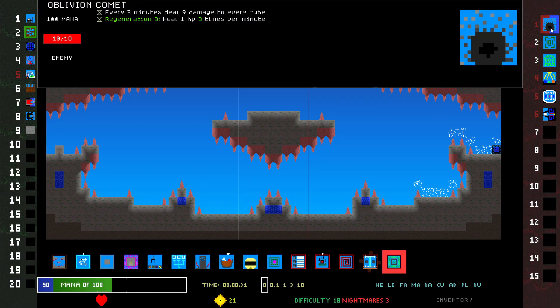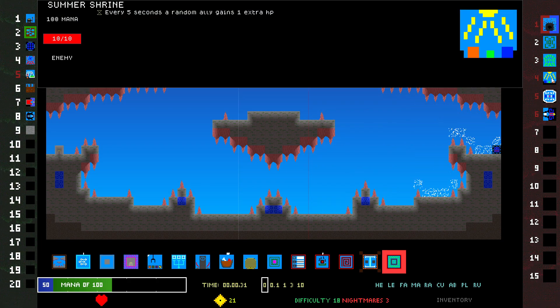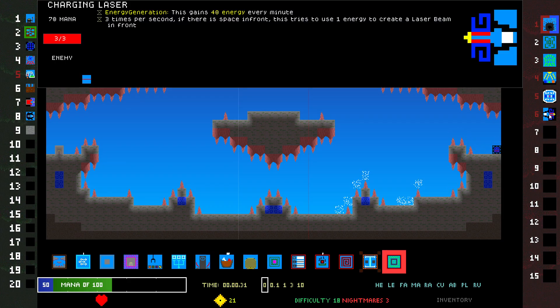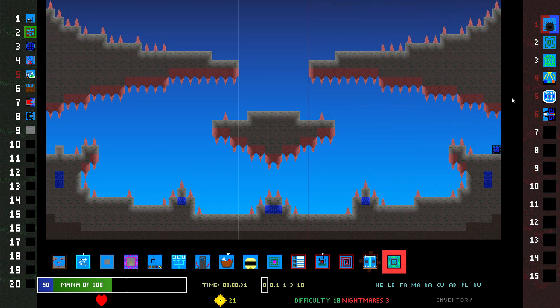What do they have? Oblivion Comet Heal — damage every three minutes, nine damage to every cube. Ever. Summer Shrine — this one's scary: every five seconds, random ally gains extra HP. Soulscape — what is this add-on leader? Every 10 seconds, generate mana. So these are going to become leaders — leader regen, leader growth. Well, 10 HP to the leader seems easy. The only one that threatens me is Charging Laser, and really it doesn't threaten me much.